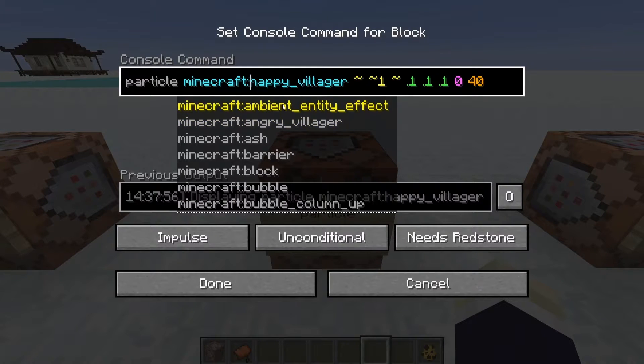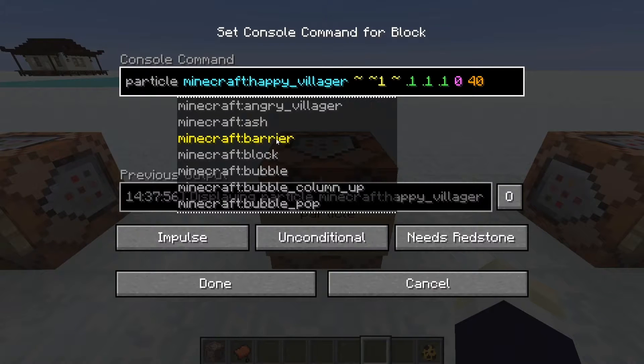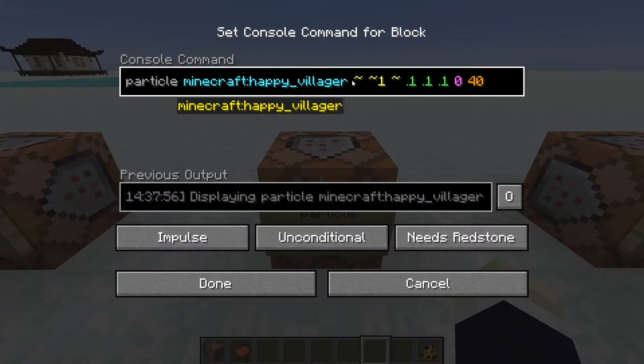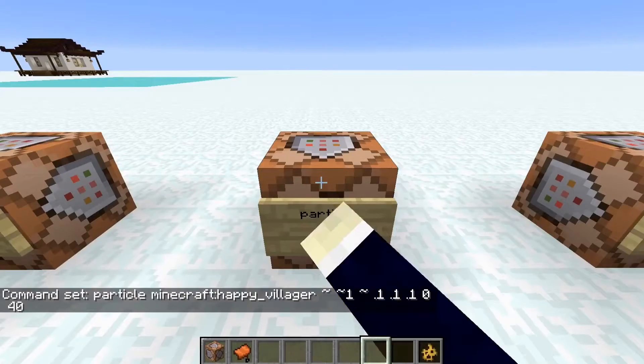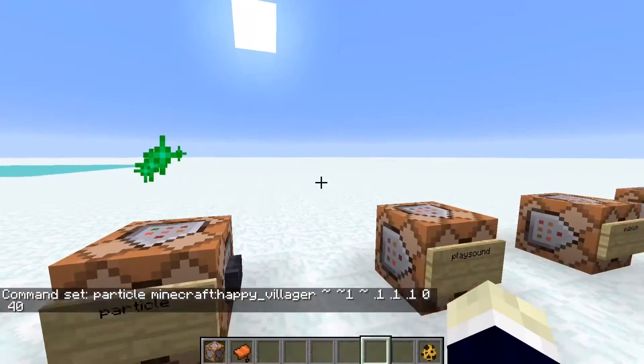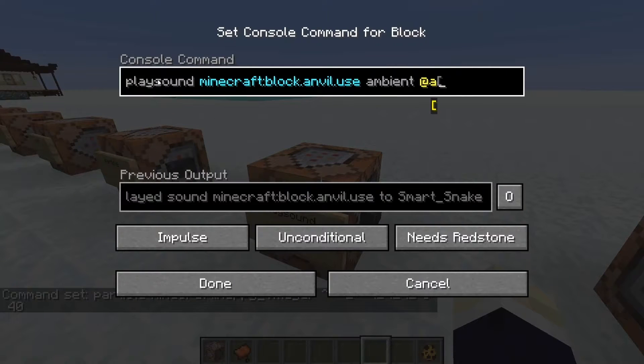The particle command: type particle, whatever particle you want — happy villager effects, barrier blocks, bubbles, whatever. Then specify where you want it to play, how big the spread is, the speed (I use zero so they don't go too fast), and how many particles. Hit the button and boom — beautiful particle effects.